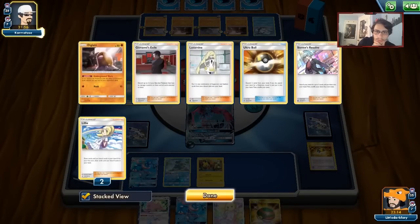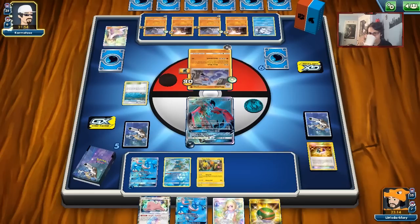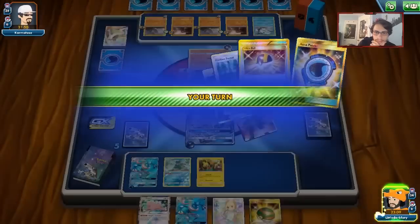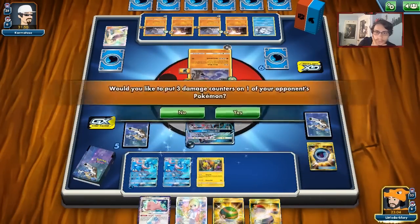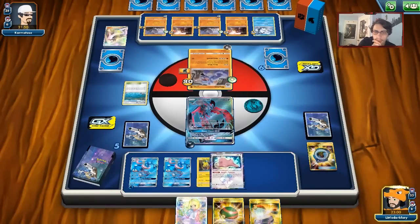There's a Lusamine — so my opponent isn't going to be doing much this turn, which is good. I still want to set up a Flying Flip. We got a Switch — that's a really good start. I think we'll hit the Vulpix for 30. We'll play down the Ditto just to play it. I could get another Tapu Koko down just in case my opponent builds up a Horn Attack.